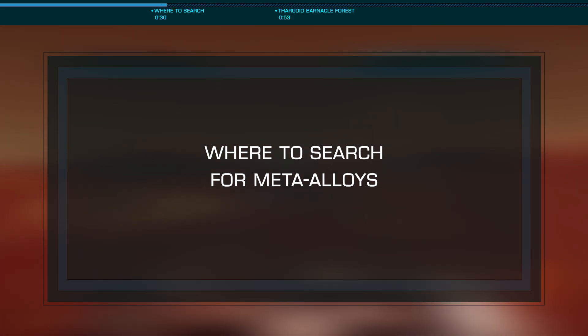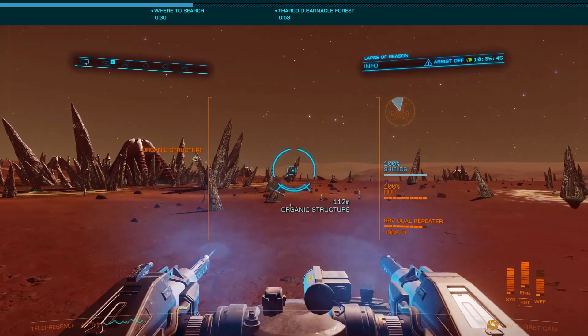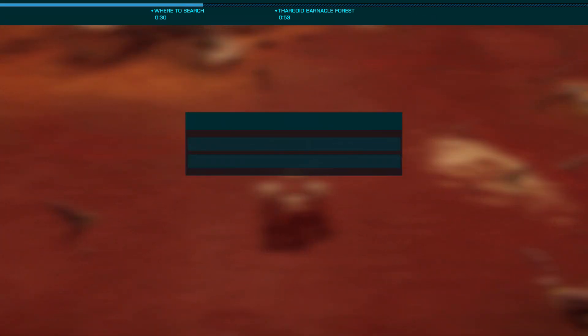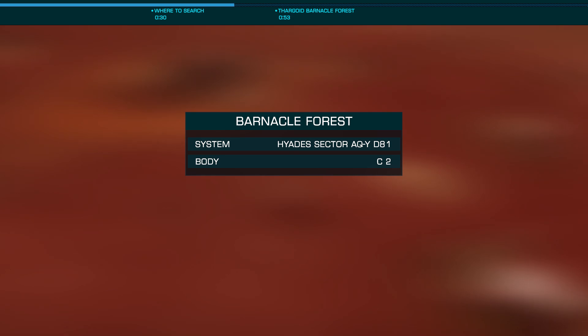When meta-alloys aren't available at Darnell's Progress, or you need many, you'll want to gather them from a Thargoid Barnacle Site. While there are many small barnacle sites, the Barnacle Forest is the best way to gather these materials, as there are many spires to gather them from.